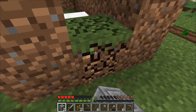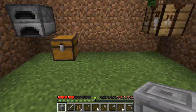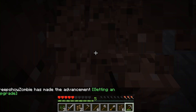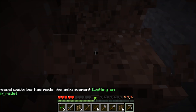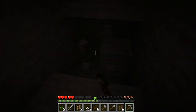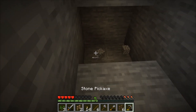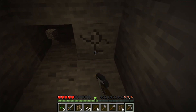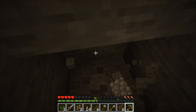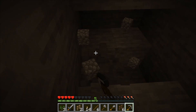Wait, I can make a pickaxe — hold on. I want this iron. You've got a cobblestone one I guess. I've never made a stone pickaxe before. Thank god you have lights though. I don't place lights — I don't know why. We should definitely block that area off.